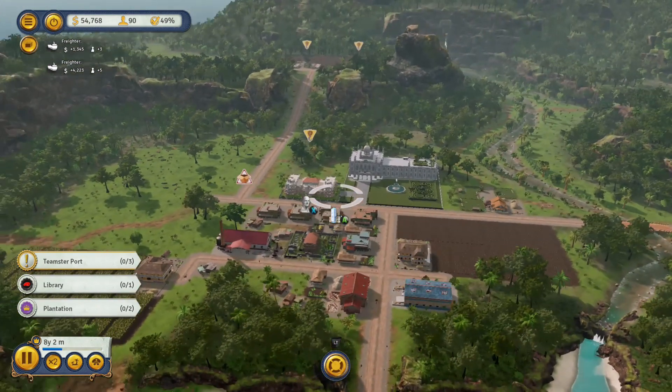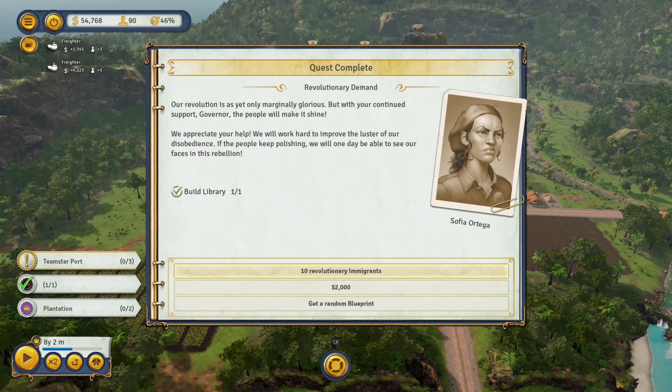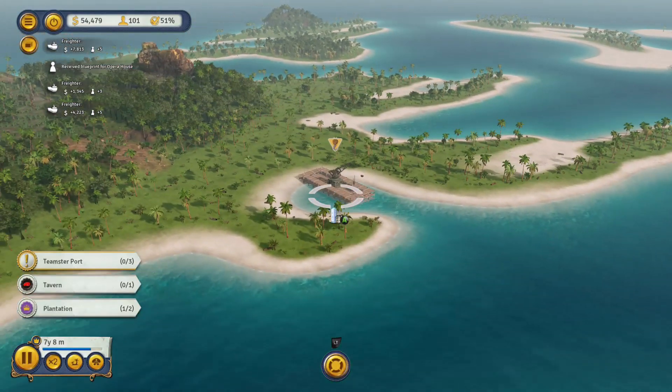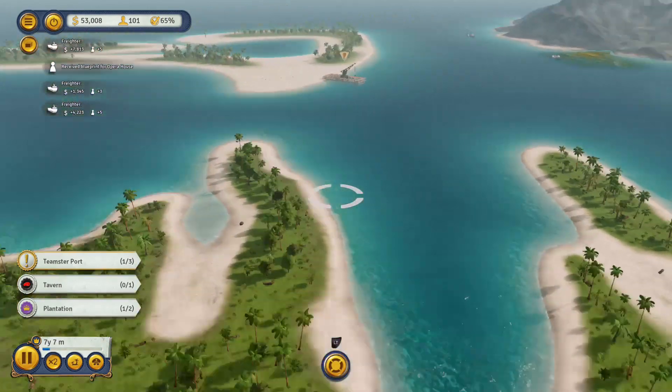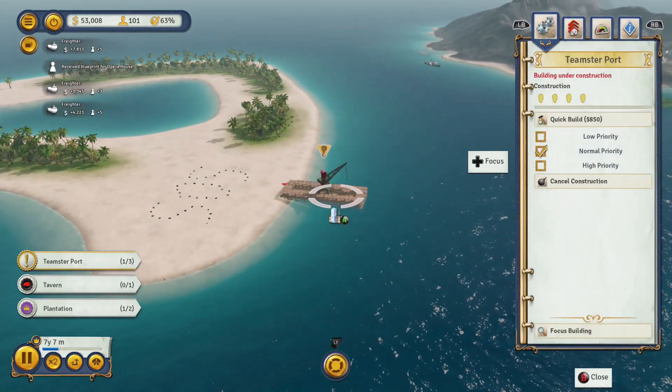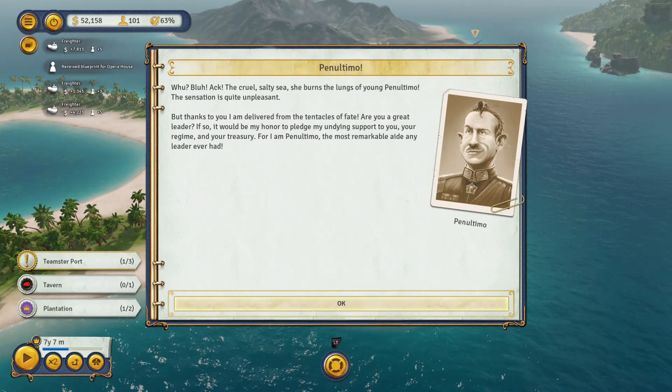I've now built a library, which was a demand from the revolutionaries. They give me the option of bringing in more revolutionary immigrants, money, or a random blueprint. A library is going to be very useful in the long run because it generates research which I can spend on investigating new edicts.